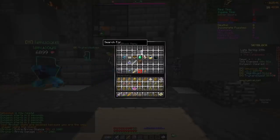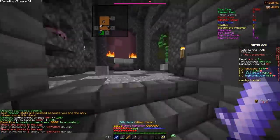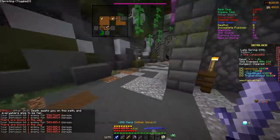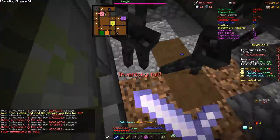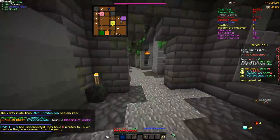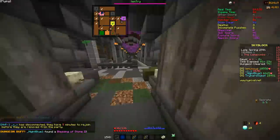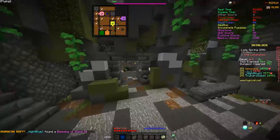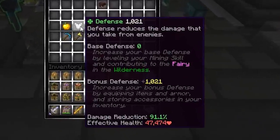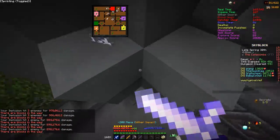I started off the run checking my effective health. I was only at 25,000, which is around the same amount I get outside of dungeons, so I thought I might be fine — but I was quickly proven wrong. I was getting one-shot by most of the mobs, and the mobs which didn't one-tap me two-tapped me. When I was going down to the boss room in phase 2, I got killed way before I even touched the ground. This made it completely painful and floor 7 was almost impossible. Even by the end of the run I was almost up at 50,000 effective health, but that still wasn't even close to enough.